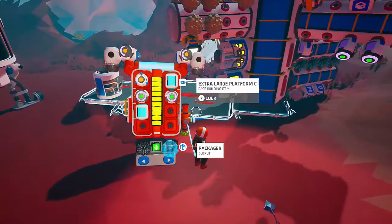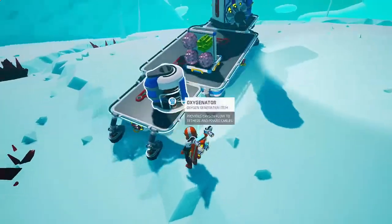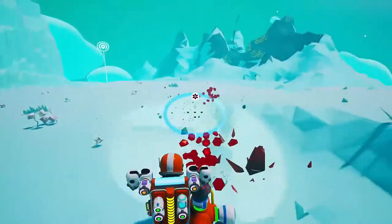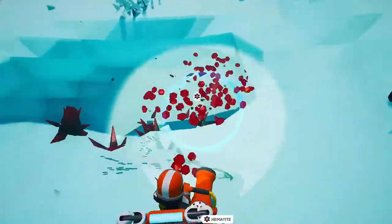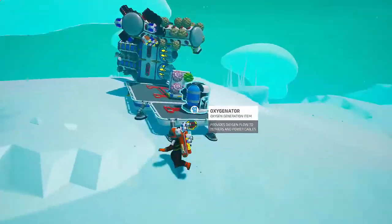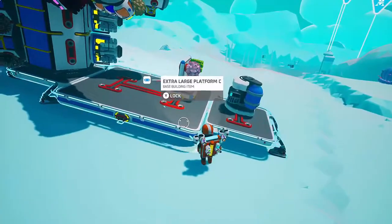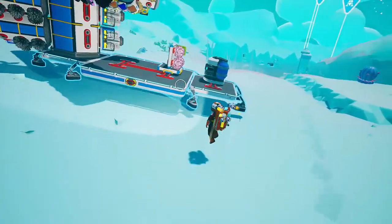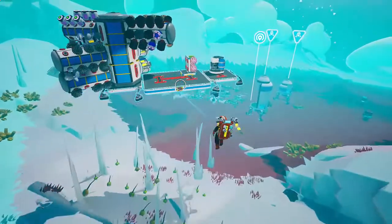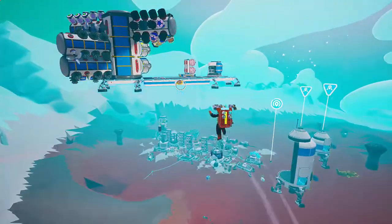Let's go get some hematite. It'd be nice to put an extractor down here too, but we need some to make an extractor, so let's take that back. We'll plug that into our smelter and crank out the iron pretty quick.